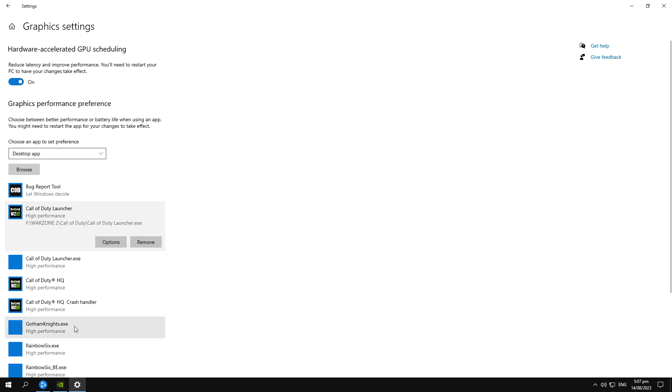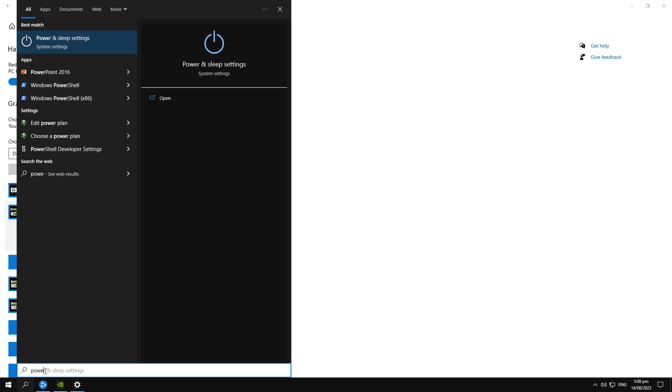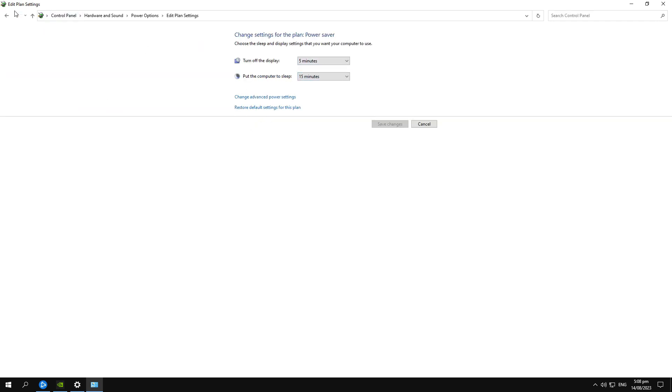Now search for power options — this is very important especially if you are using a laptop. Go to additional power settings, click on High Performance, then click on Change Plan Settings and set both sleep options to Never.